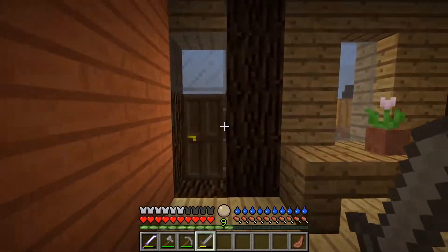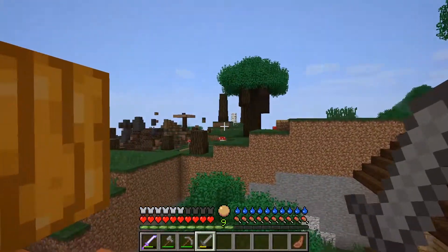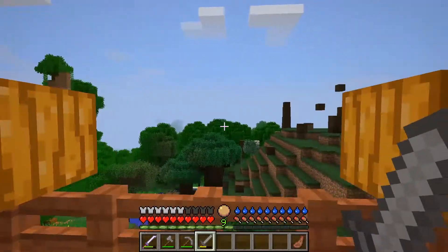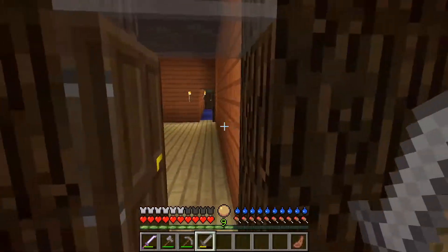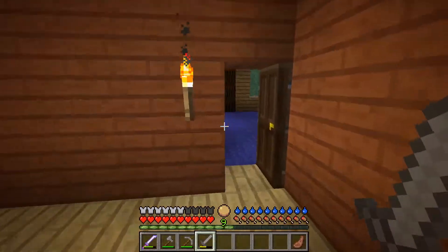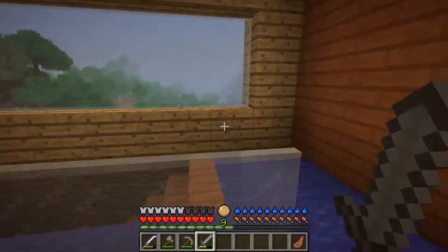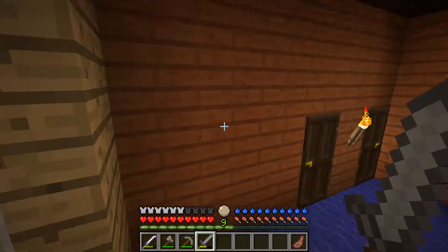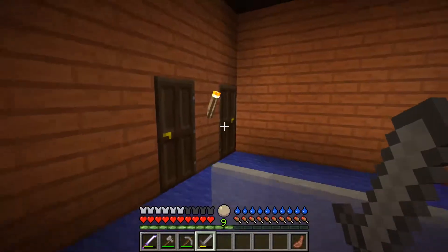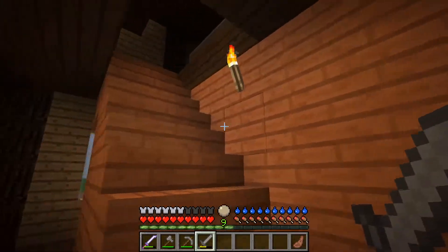So one thing I did not know, and now it's good to know: those mobs that spawn from the fire — I can't remember the name — if you kill too many of them, it creates some chaos energy or whatever. You're disrupting nature, and if you kill enough of them, some other mob — a ghoul, I believe — spawns, and they're tough. I died quite a few times from them.